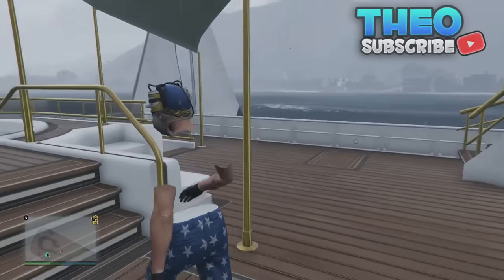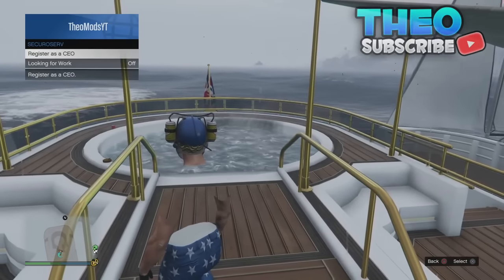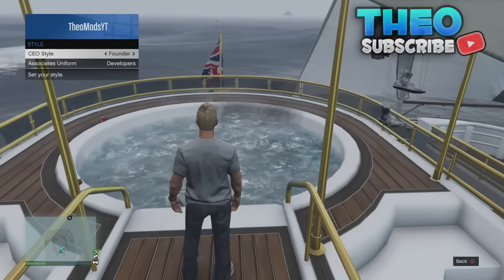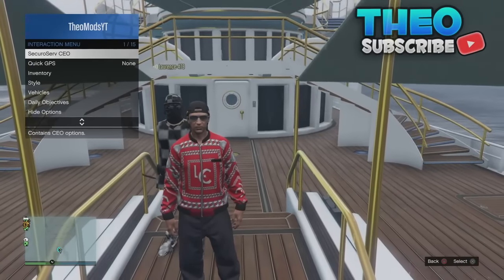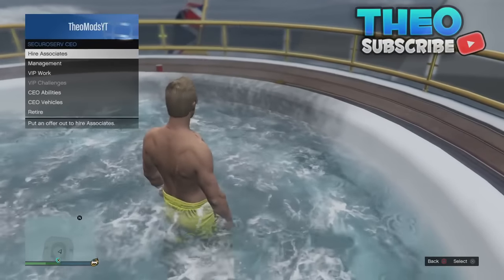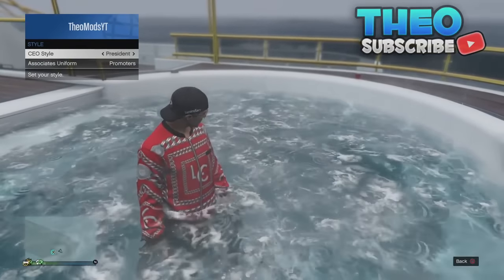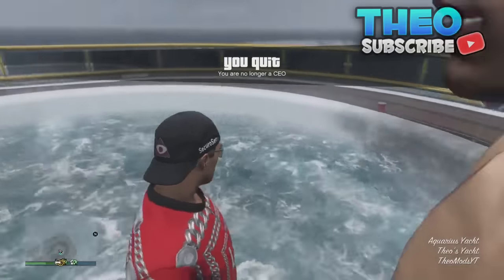The ninth glitch is how to save any CEO outfit. Go into your interaction menu, go over to Securo Serv, and register as a CEO. Then select the outfit you want to save. Once you have the outfit, walk into the hot tub and you should notice you are now wearing swimwear. If you are, go back into Securo Serv, go to management style, put it one to the left and then one to the right. You should then notice you are wearing the outfit you put on at the beginning.